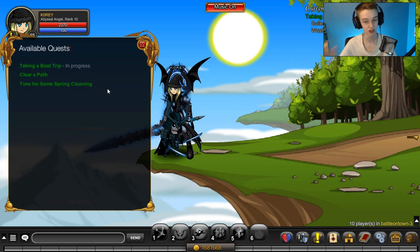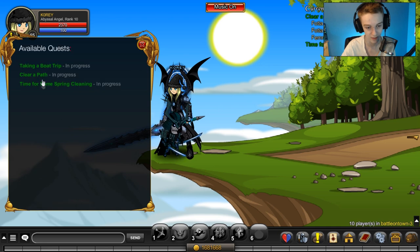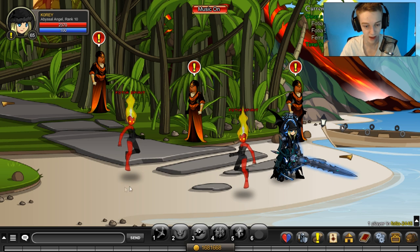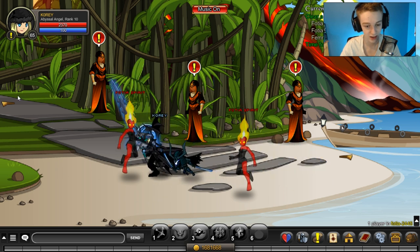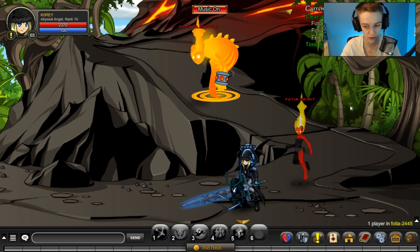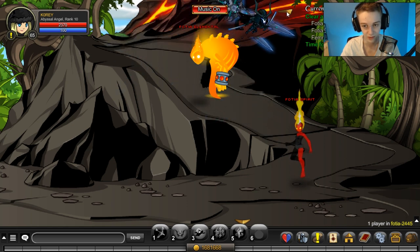Now for the important part - the legion token quests. The main one you want is the 50-token quest, but you can do both at the same time. Take both the 50 and 20 token quests, then slash join F-O-T-I-A. Go to Private One if you're making a video. Once you join this map, you want to not fight at the bottom - you only get the 50-token quest done down there.